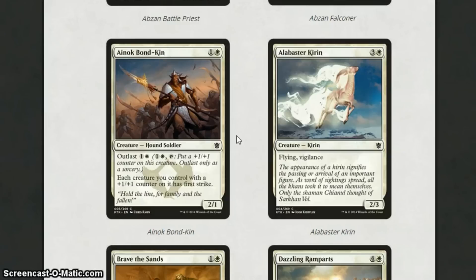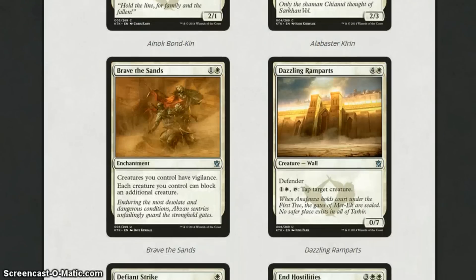A lot of it will be played in commander as well. Aloblast Kirin is 4 mana for a 2-3 with flying and vigilance. It's a pretty solid creature for sealed. The flying is obviously good evasion and vigilance, meaning it can block as well. There's much more value out of it if you can enchant it with something, because then you've got a much stronger creature. But a 2-3 is not bad for its mana cost.